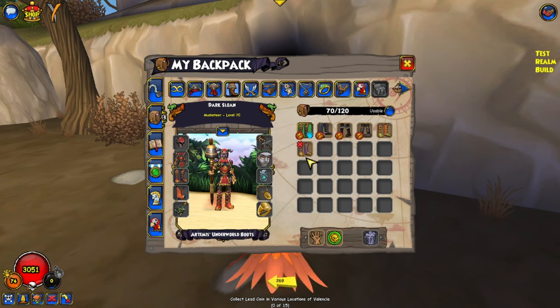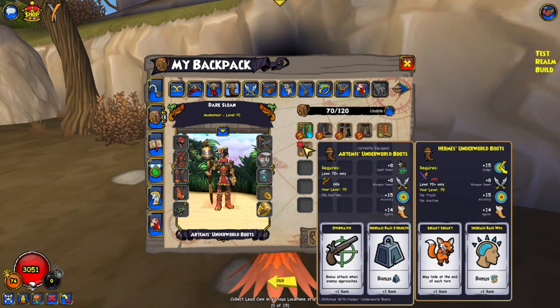The Hermes Underworld boots for Swashbuckler give Sneaky Sneaky, 15 dodge, 8 weapon power, 15 accuracy, and good agility. Sneaky Sneaky is absolutely busted — they have the ability to hide at the end of each turn. Sneaky Sneaky 1 is like a 25% chance to hide at the end of each turn, which is absolutely crazy. The ability to get that on a piece of gear as a Swashbuckler is really, really good, because Swashbuckler is kind of toward the bottom of the classes in Pirate. These boots are insane.